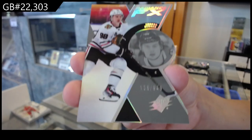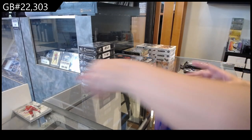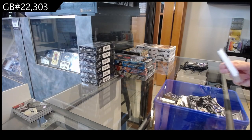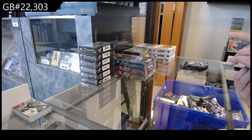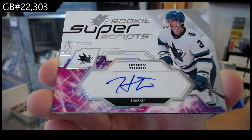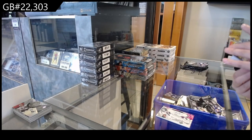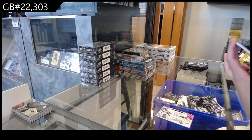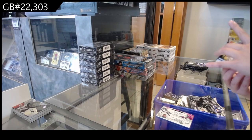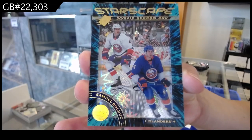Conor Bedard, Radiance Effects Rookie die cut — getting on the Bedard board nice and early. We have a Rookie Super Scripps Auto for the San Jose Sharks of Henry Thrun. We have a Starscape Rookie Shadowbox, numbered 8 of 10 for the New York Islanders, Samuel Bullduke.